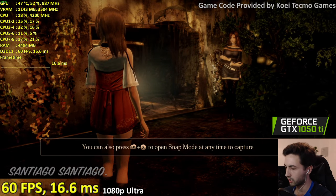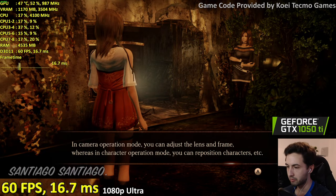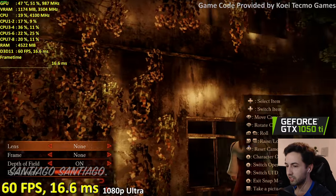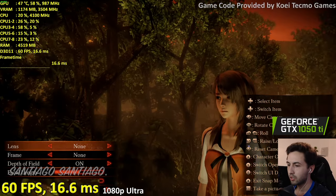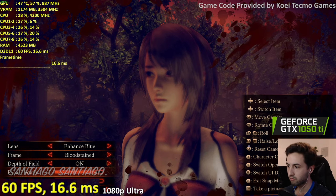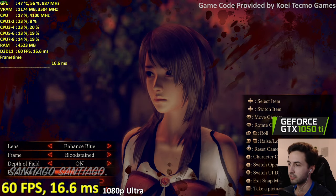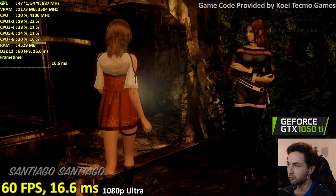Oh, never mind — I just had to skip. Welcome to Snap Mode, where you can freely position and manipulate characters, change aperture, saturation, and contrast. So there is a full photo mode where you can compose shots exactly how you want. That's one of the new features added to this remaster.